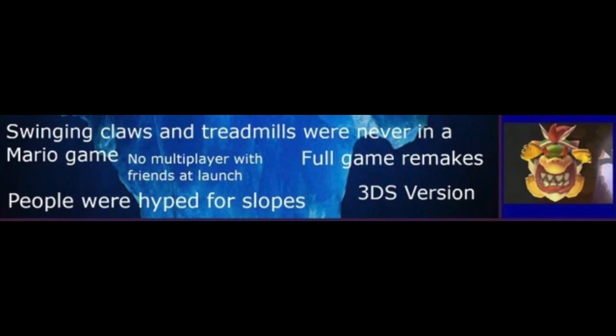Swinging Claws and Treadmills Were Never in a Mario Game: Swinging Claws are actually a new addition to Mario Maker 2 and were never featured in a single Mario game before, which is kind of crazy to think about. No Multiplayer with Friends at Launch: When Mario Maker 2 initially launched in 2019, multiplayer with friends was not included. You could only do basic online or local play — not LAN play or playing with friends. The update was added later in Mario Maker 2's lifespan.